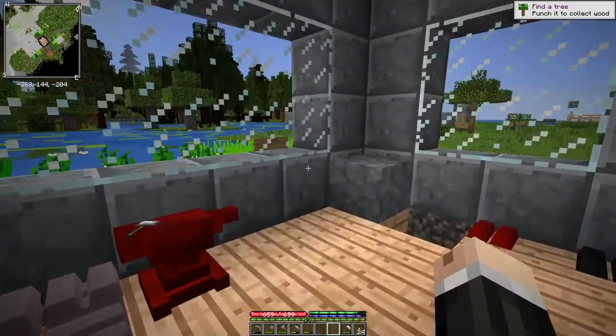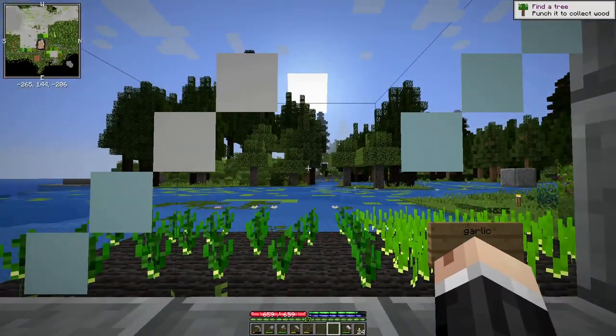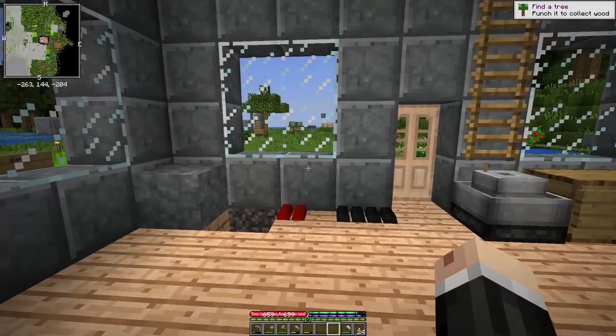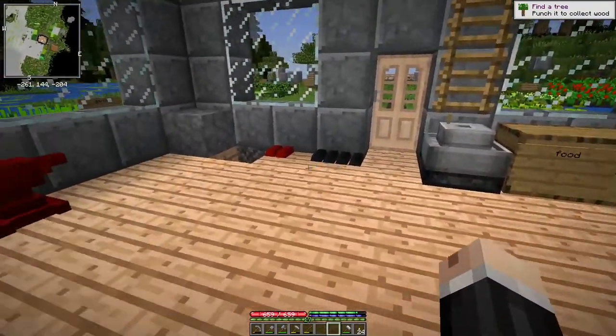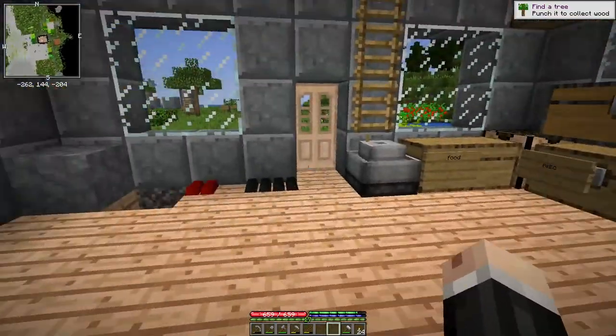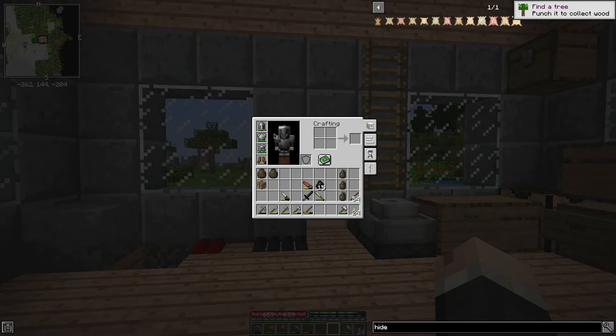Hey folks, welcome back. So I had hoped to move beyond all the metallurgy stuff and do something else this episode, but as I was exploring around looking for some more resources I'm going to need for future episodes, I had a near encounter with a lion who almost got me, but fortunately as I ran away, he ran over a cliff. So that just reminded me that the armor I'm wearing, even though it's just all wrought iron, just isn't good enough to protect me.